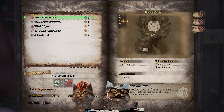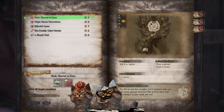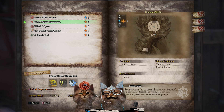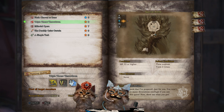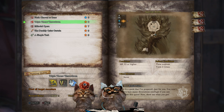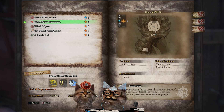You need to be hunter rank 8 or higher, you can faint three times, and your reward money is 7,920 zenny. They're pretty fun looking sets too — Odogaron is actually one of the better sets you can get for getting into endgame and moving up the ranks. Radobaan is mostly fun looking.